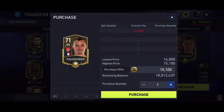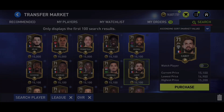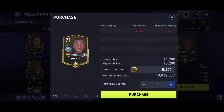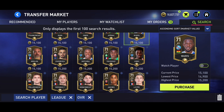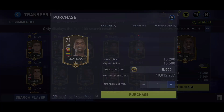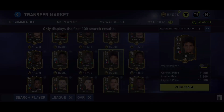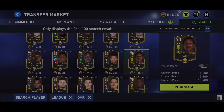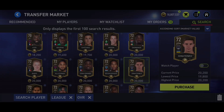Searching for League One players in the 70 to 72 overall range, they're about 15,000 coins but hard to get at that price right now. After the League One Team of the Season comes out, it's going to be even harder and all of these players are going to go up in price. For 20k, 72-overall players, you will be able to get a couple. Red writing means you won't get them right now; blue writing means you will.